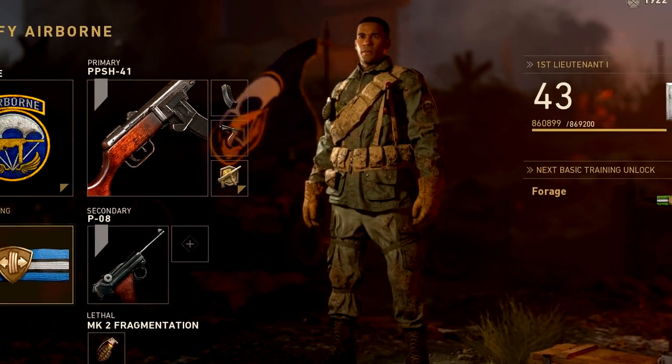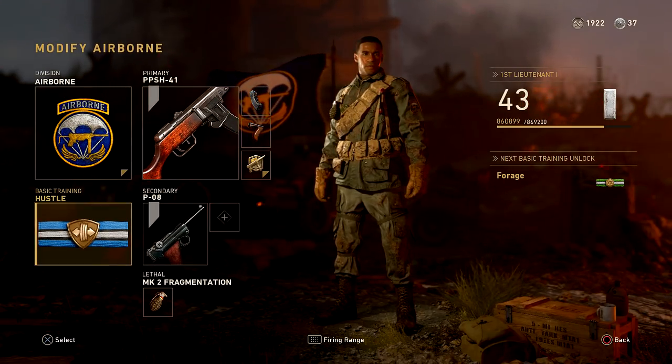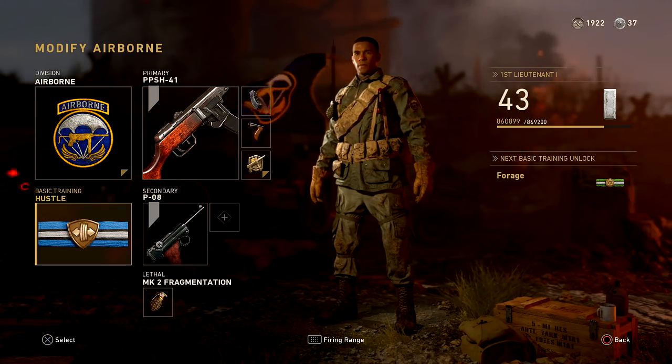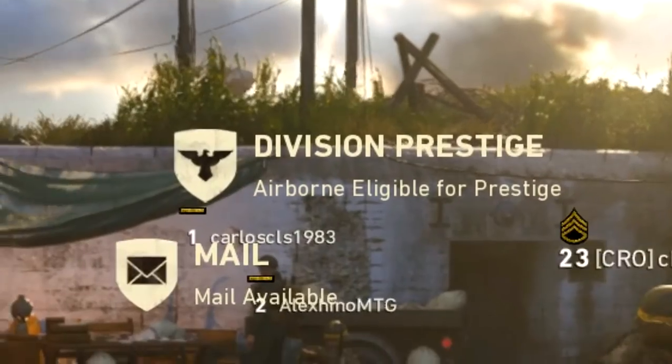I'm gonna prestige my airborne division right here. I'm pretty sure you get the MP40 once you do it. I apologize — no webcam right now, it's literally pitch black, but I wanted to get this done. I think you have to head into headquarters. Let me check — options? Okay, we're in headquarters, division prestige. There we go.